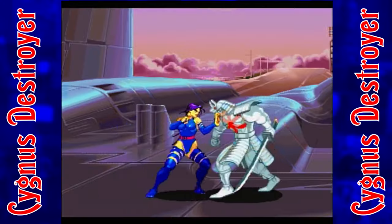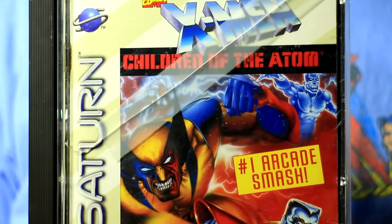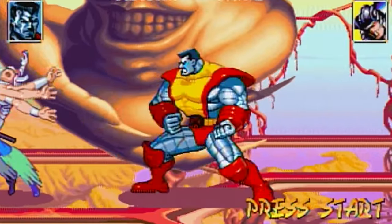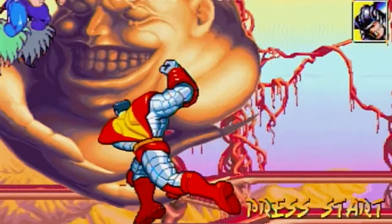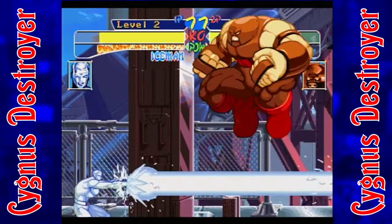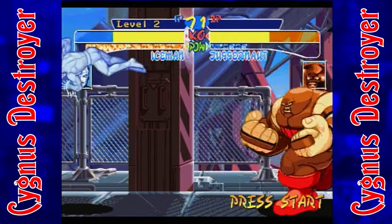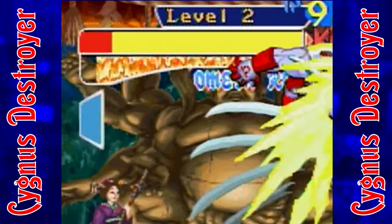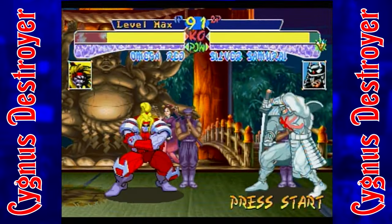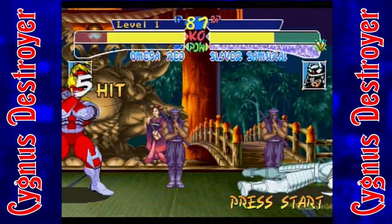X-Men Children of the Atom was unleashed upon arcades by Capcom in 1994 and was ported to the Sega Saturn by Acclaim a year later. Capcom had a streak of fantastic fighters in the 90s and this continued that tradition of excellence. Children of the Atom takes after the proven Street Fighter II formula with a six-button punch-and-kick configuration and quarter-circle special moves, but ups the ante with the addition of the X-Meter. As characters deal out damage, the X-Meter builds up, and once full, performing a quarter-circle forward while simultaneously pressing the three punch buttons dishes out an ultra-powerful attack.